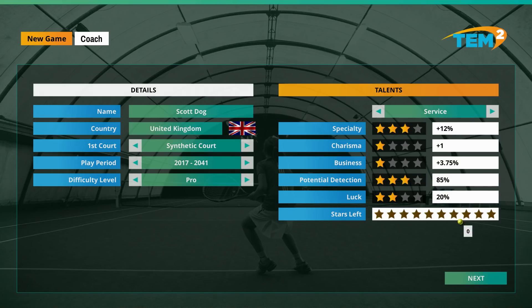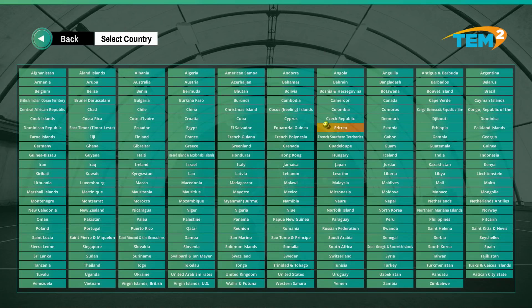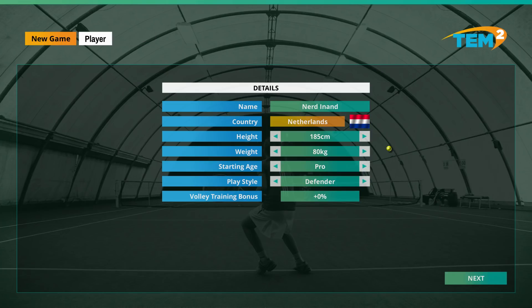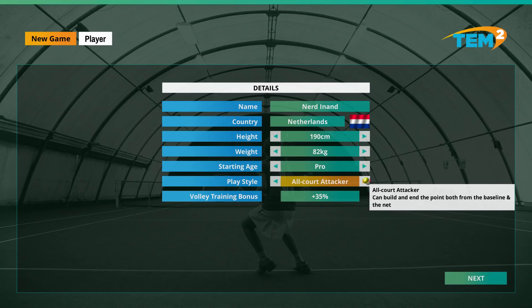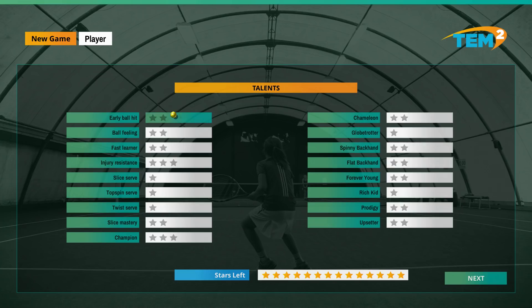Okay, let's go. Now we get to choose or make a player. I'm going to base it on a subscriber - Nerdy. You're going to be from the Netherlands. Congratulations. We're going to make you 190 centimeters, 82 kilograms, starting age as a pro. You're going to be an all-out attacker - that's your job. We get to choose some talents for you.